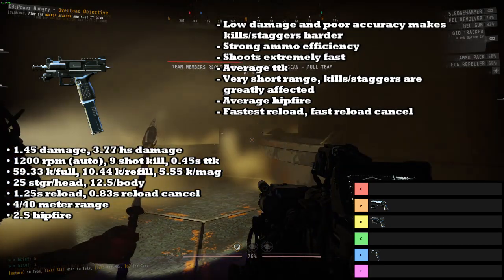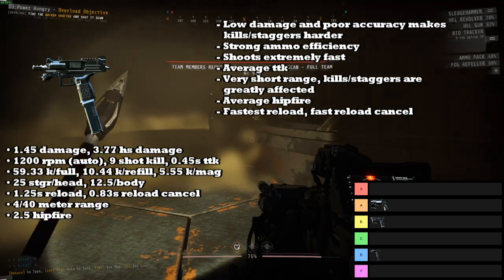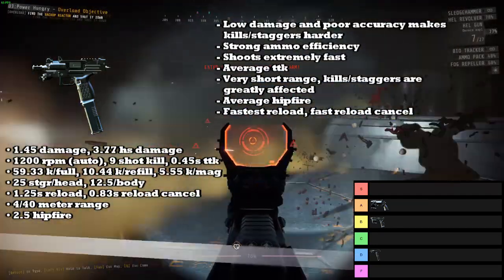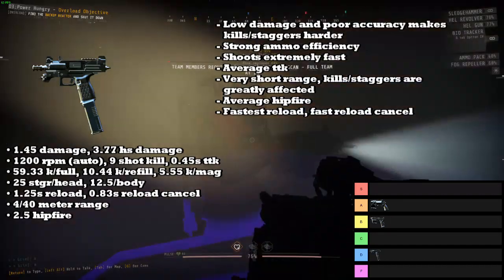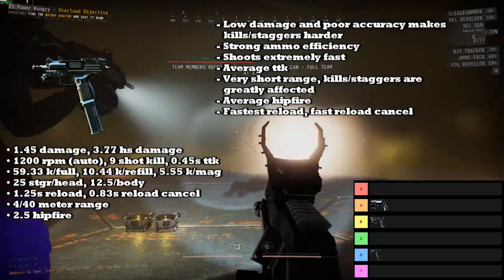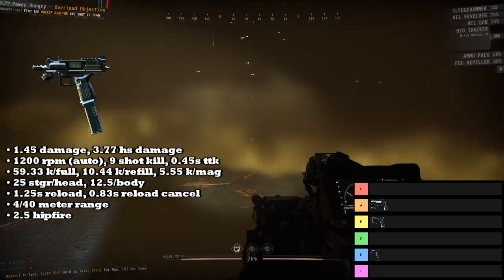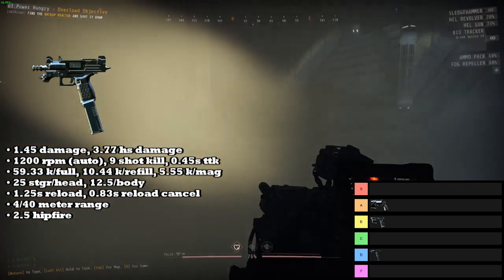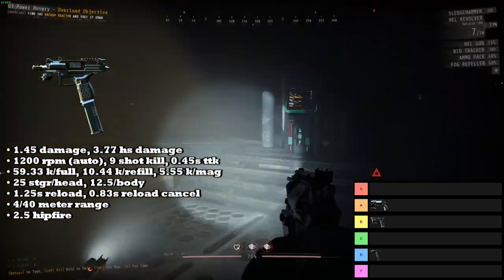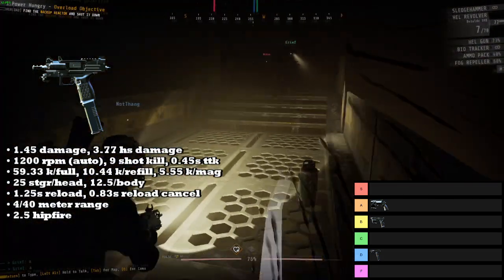Despite that, it still has an average time to kill at 0.45 seconds, and its range is excruciatingly short — the same range that shotguns have. It has average hipfire, and probably the only other redeeming quality is it has the fastest reload of any gun in the game at 1.25 seconds with a fast reload cancel. Overall, the Machine Pistol is not in a better place than it was last rundown. All they did was change it from a 10 to a 9-shot kill with a very small damage buff and gave it more ammo — so it just shoots a lot and doesn't kill much.